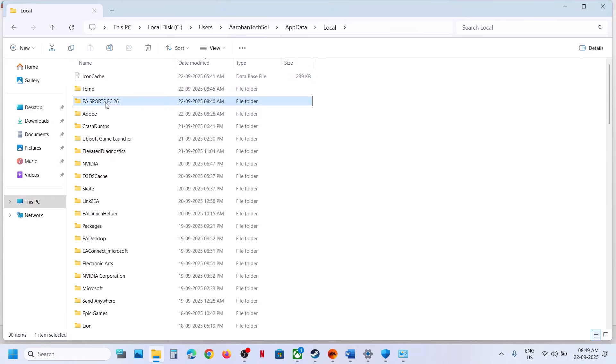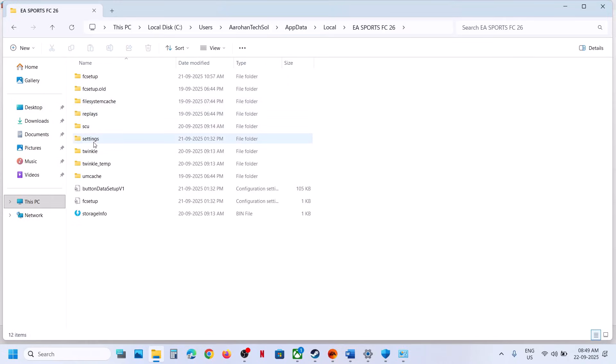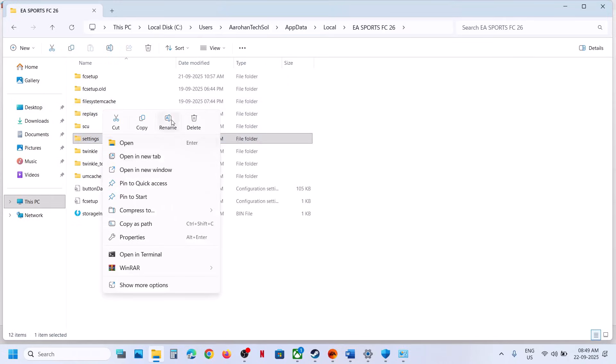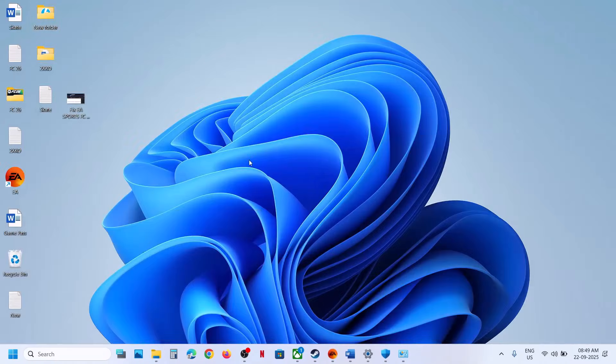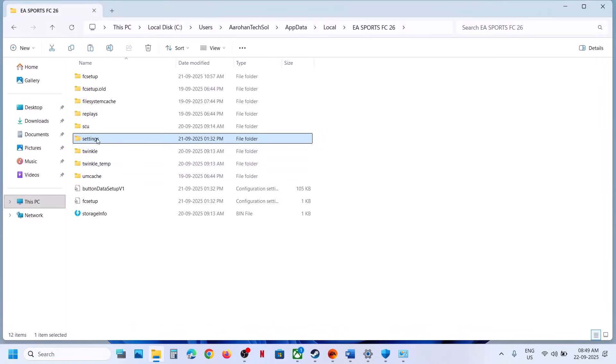Open the Local folder — here you can see the EA Sports FC 26 folder. Open it and you will see the Settings folder. Right-click and create a backup first. Once you have a backup created, right-click on the Settings folder and rename it.